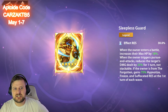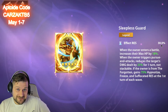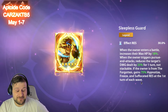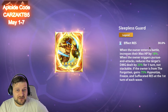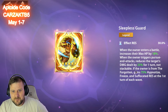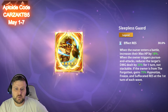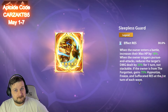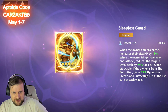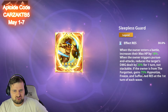We're 75 away from the guaranteed echo, but let's discuss the echo first. Sleepless Guard is Adkins' echo — it increases effect resistance, which is massive considering we need to hit 200% on Adkins. When the owner enters battle, it increases her max health by 18% — remember her damage and shield both scale off health, so this is huge. When the owner triggers a pursue attack, it reduces the target's damage dealt by 25% for one turn. If the owner is from the Forgotten faction, she gains 75% resistance to hypnotized, freeze, and suffocated at the first turn of each wave.